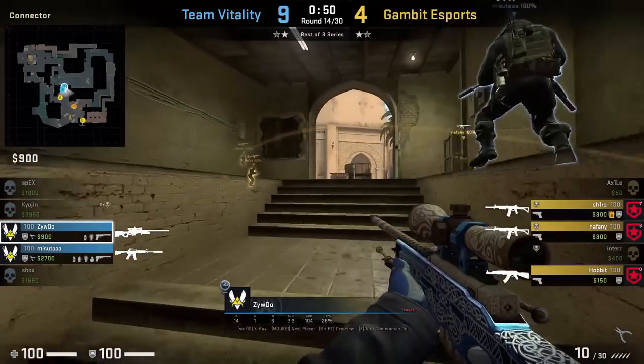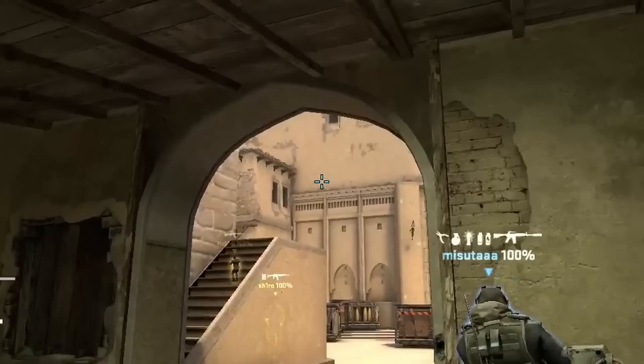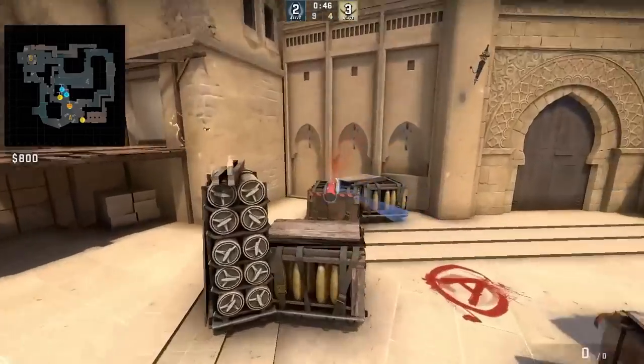If you want to molly default from inside connector, Zaiwu does so: stand next to the middle wall inside connector, aim above the dark marks, walk one step forward, and left click throw.